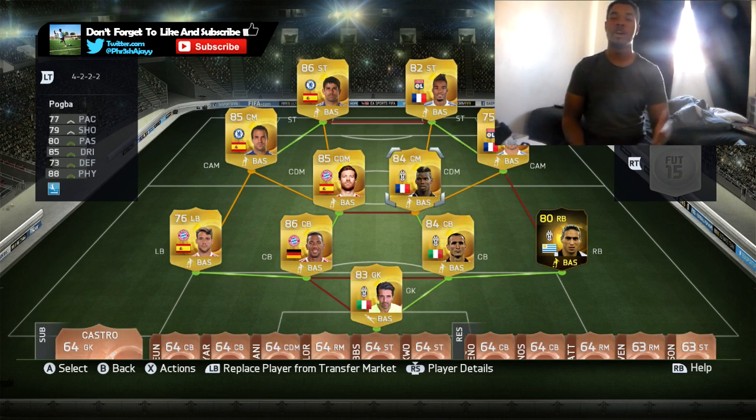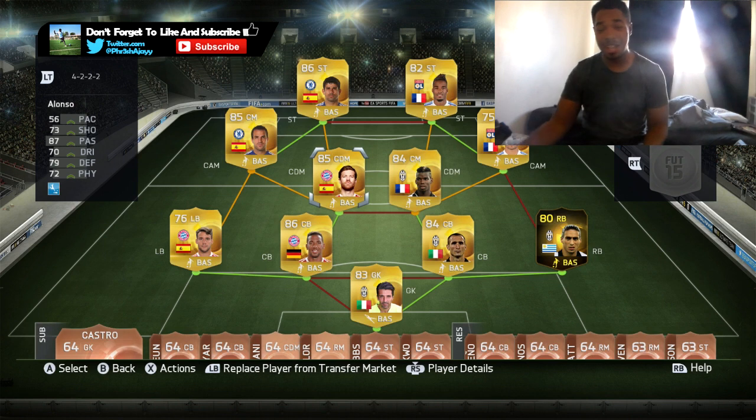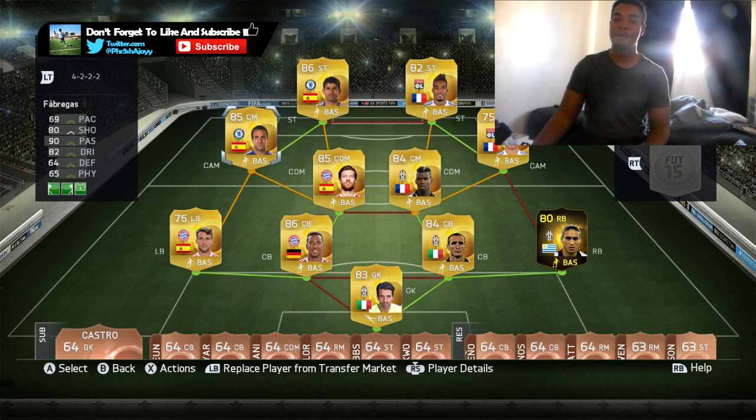Now let's move on to our midfield. Upgraded Pogba was a guy. I will prefer him at striker or at CAM, but at the CDM role this guy played very excellent. You will just see some of these goals he scored — just absolute bangers. His long shots are just as good as they were before, if not better. And then Xabi Alonso — this guy was also great as well. His passing is great, his defending is great. He scored a monstrous free kick for me. This guy is an amazing player.